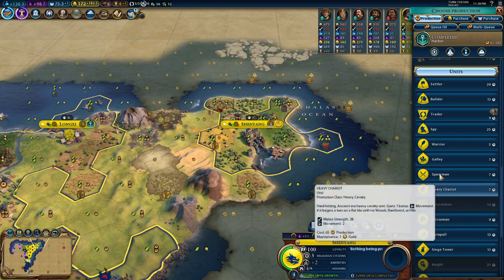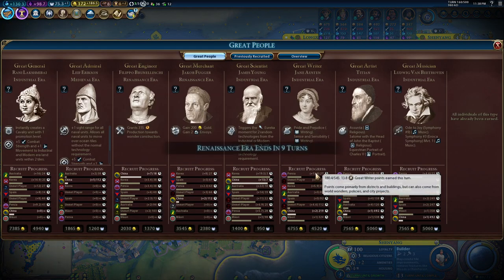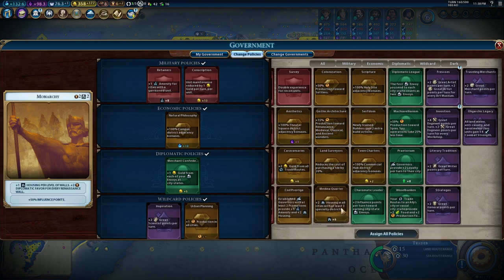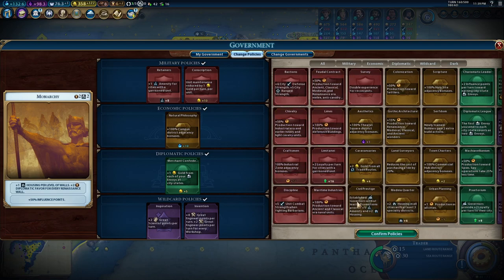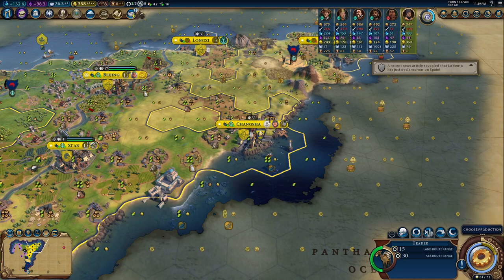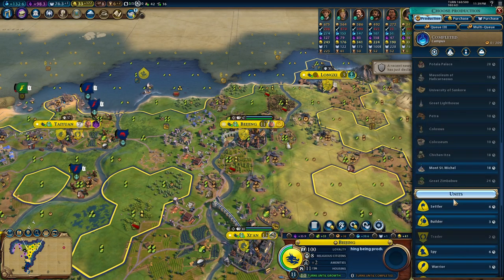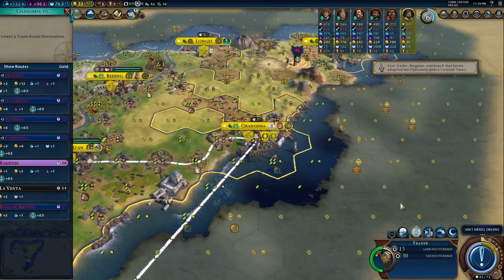Let's go again for builders — it's better like this. Finally I can swap to the Invention policy — plus four great engineer points per turn, plus two great engineer points per turn for every workshop, which is big. Inspiration is still not bad, but I could also have frescoes. Let's take serfs instead of the inspiration for now, because I want to buy. I can buy a trader here and we have a campus. Not really the Oxford University — it requires a university. So we are going to save the money and buy a university in Beijing.